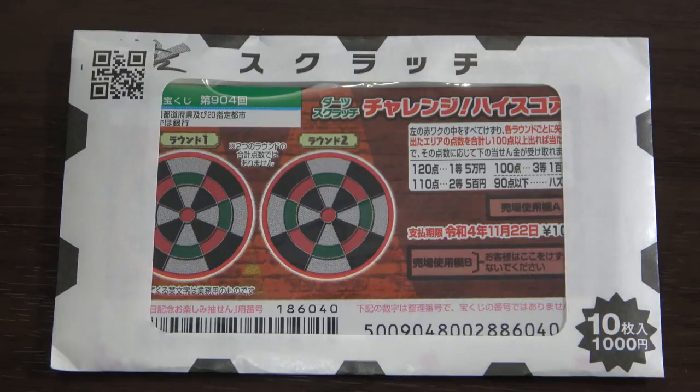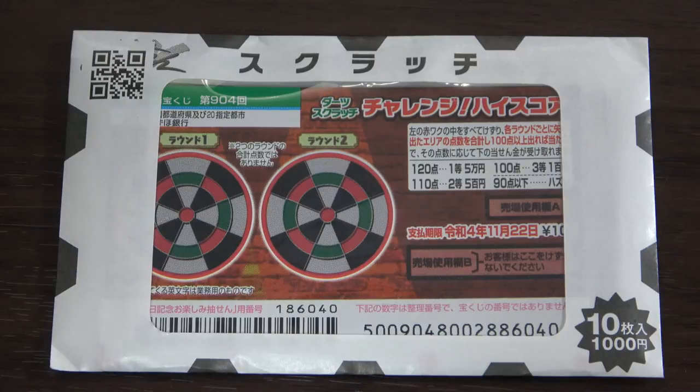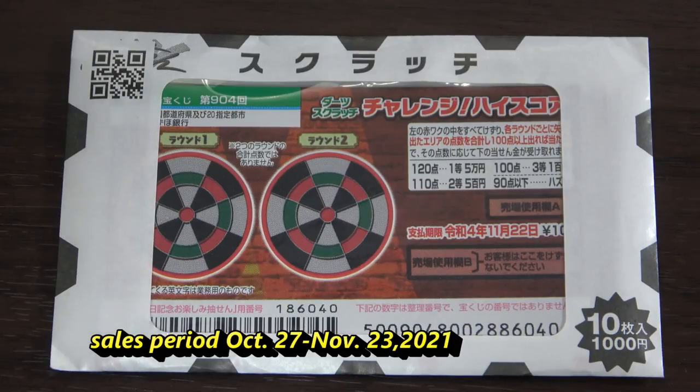I don't normally buy packs like this, but it's only 100 yen per ticket, so I bought a pack. You get 10 tickets for 1,000 yen. I don't know what this QR code is for. Anyway, it's dart-themed. The sales period is from October 27th until November 23rd.